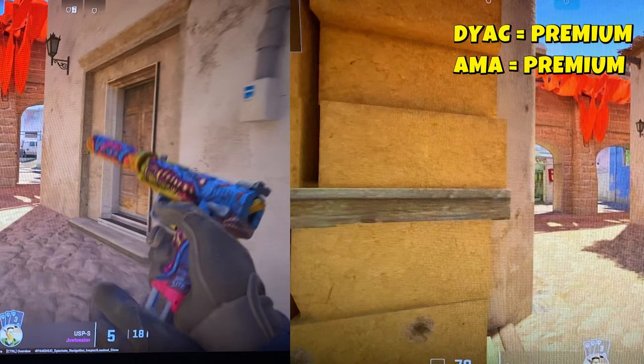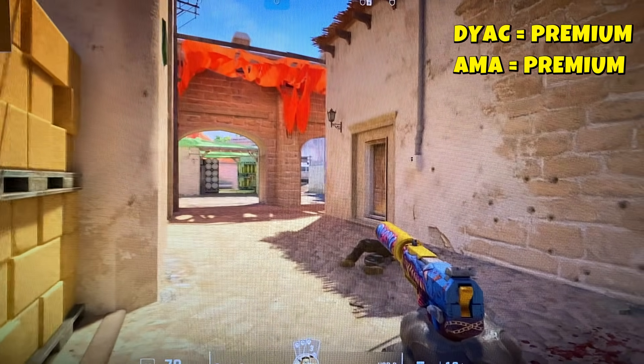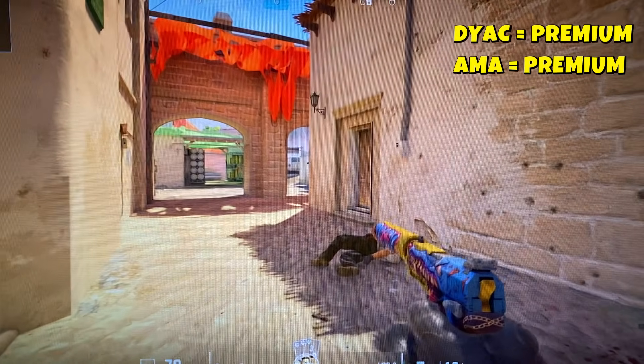Now with DIAC on and premium enabled, there's clearly less fringing. Motion looks cleaner, more stable, and easier to track.